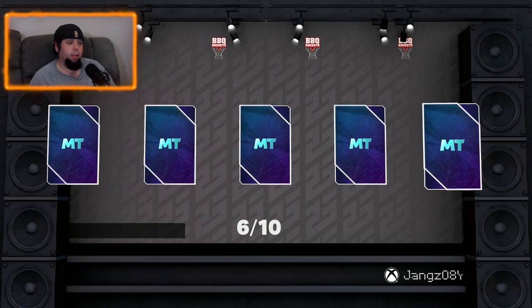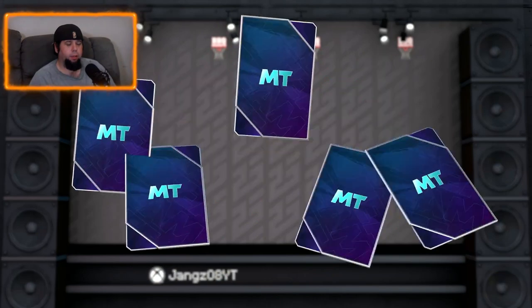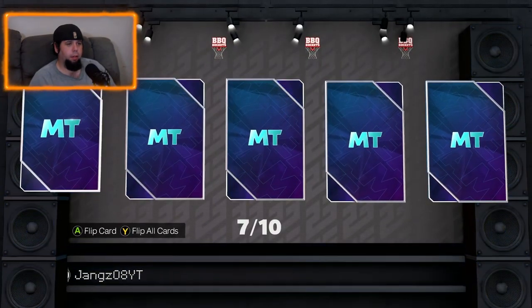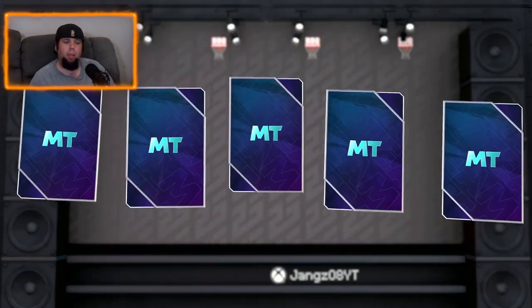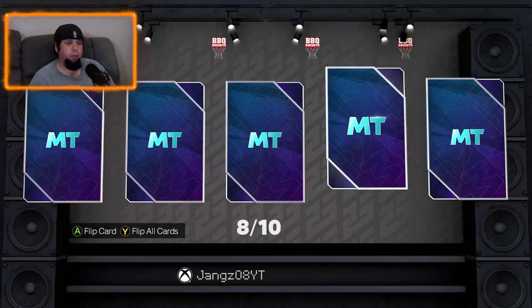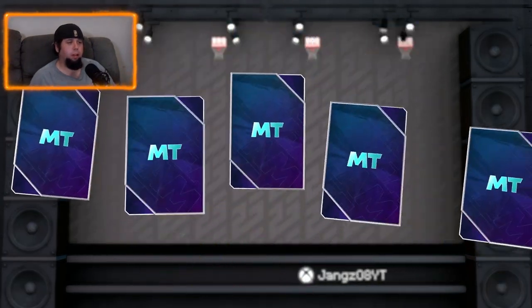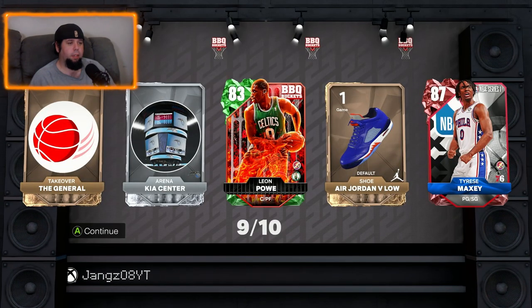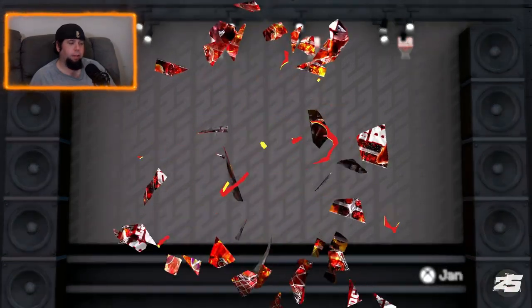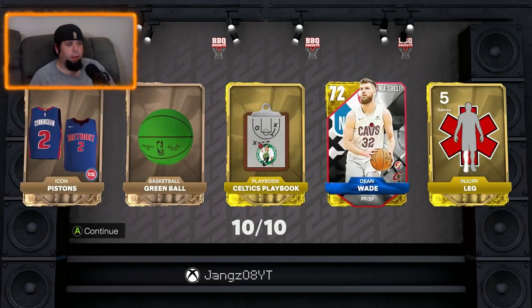Then we get a ruby — Jaylen Brown. Another sapphire — Chris Middleton. Another ruby — Ray Allen. Okay cool, if we have any challenges with rubies we're set. Two great shooters there. Emerald — Tyrese Maxey and Leon Powe. We've actually got a fair few of these barbecue bucket cards now.